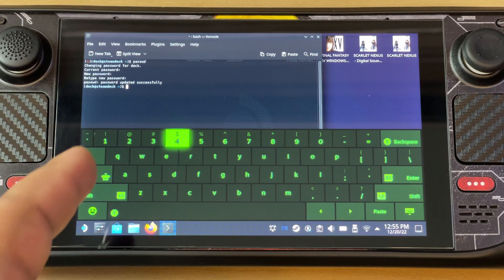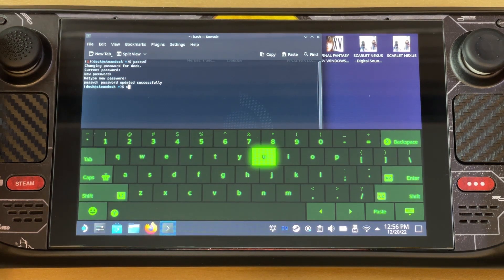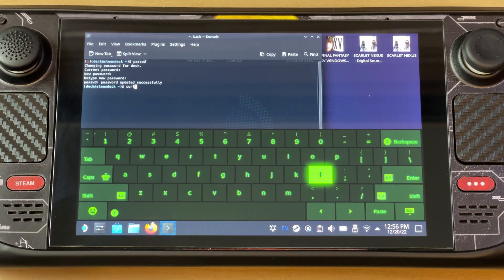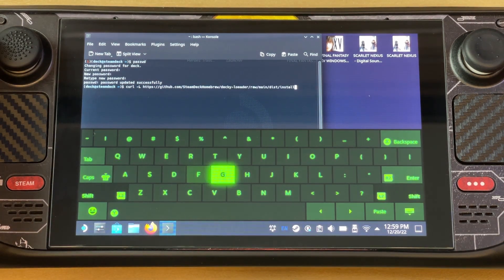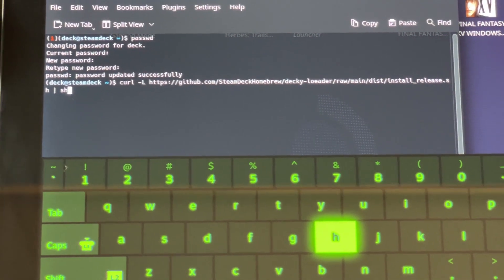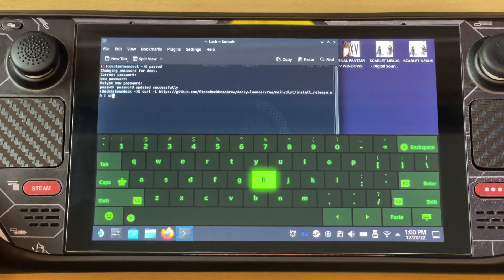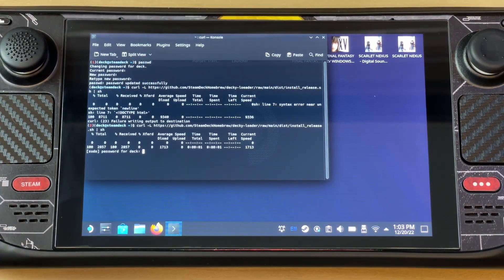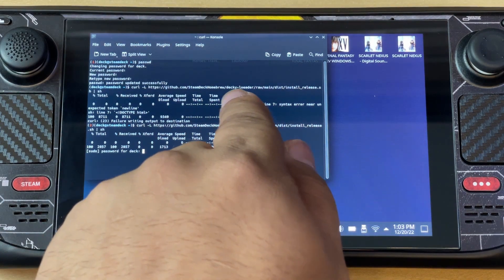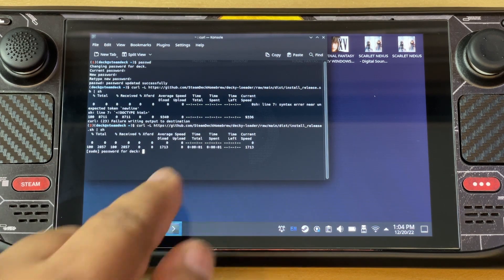After that, type 'curl' — that's the very first thing we have to type. I'm going to put this command down in the description, so take note of that. The full command is: curl -L and then the URL — https://github.com — and again I'll put that in the description. Once you put it in, press Enter. If you mistype it, it will give you an error, but once corrected it will ask for your password. Just enter the password you created earlier.